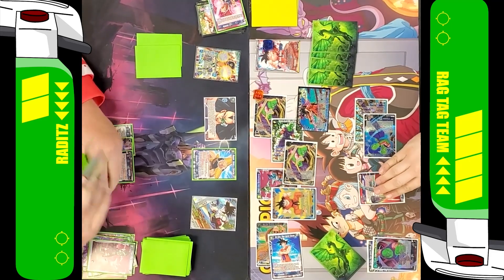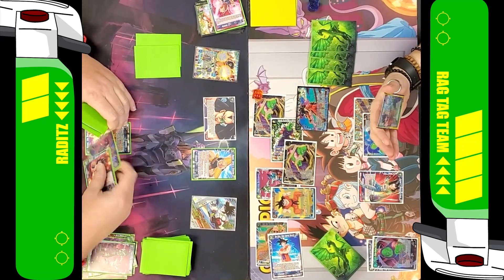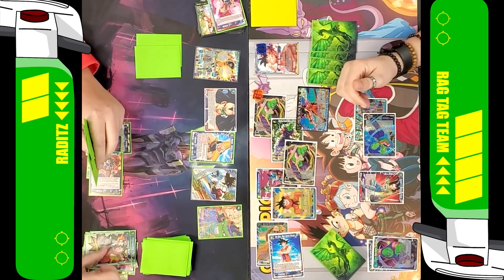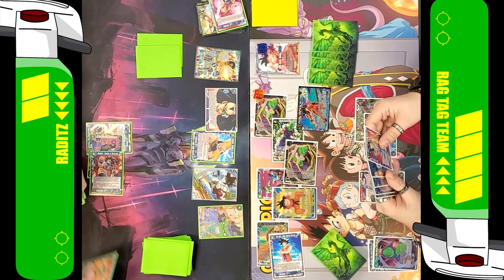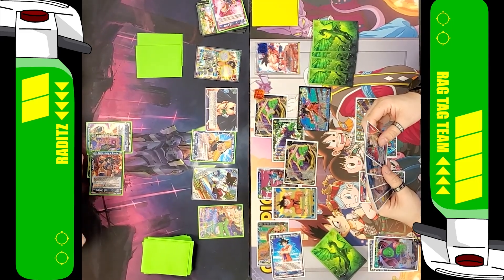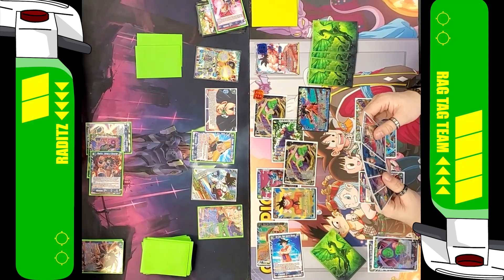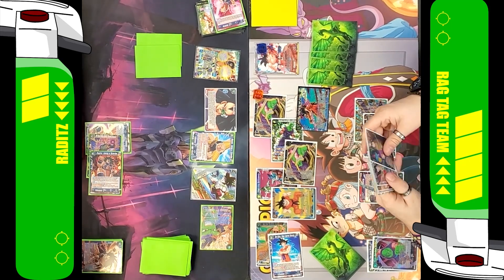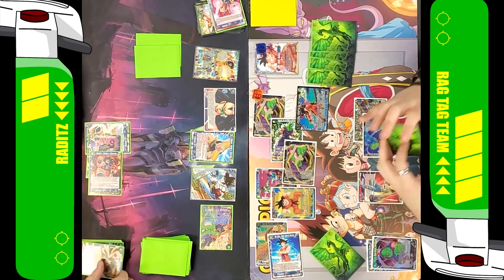I was in a weird spot that last turn because I didn't have any open energy and I only had like three cards in my drop, so I couldn't sparking negate. That's really one of the important things about having a placeholder for your token negates — because had I left that on the board, I wouldn't have realized that I had five in the drop. So it's nice to have a token instead of just leaving that card on the board.